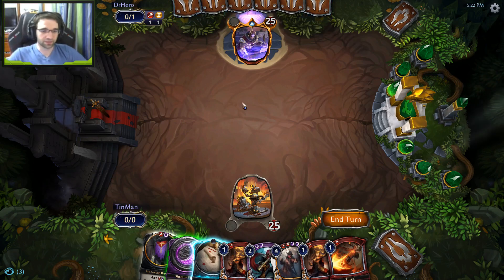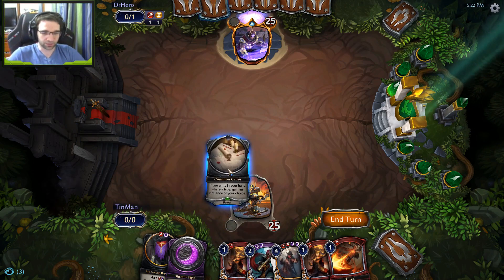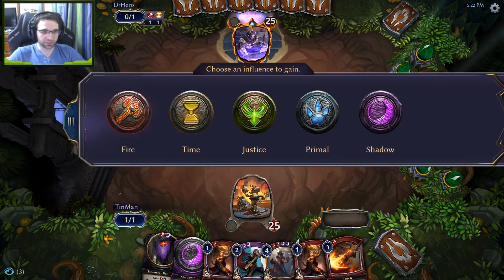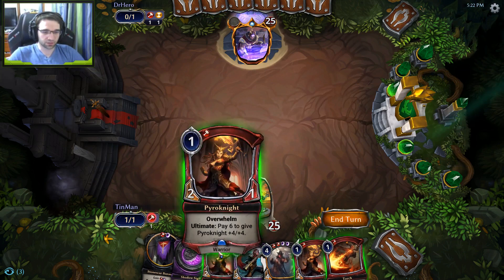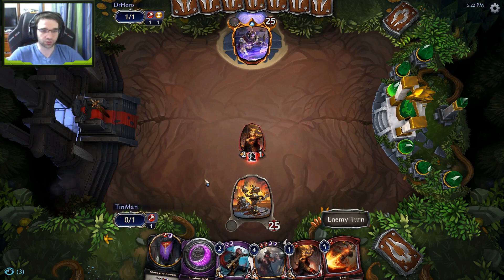Hey everyone, Tin Man here. Top 8 of the ETS, up against Dr. Hiro, playing a Praxis Horn Stoker type of deck — a pretty interesting deck. We lost the die roll, but this is a pretty decent open hand, so we kept this. I have fire influence, so we can cast our 1-drop. We've got the color requirements for Vicious Highwaymen, which is quite strong against him.